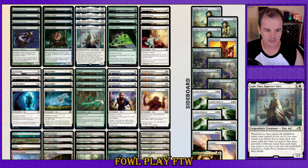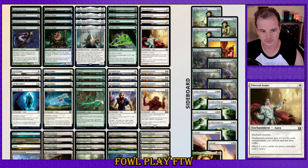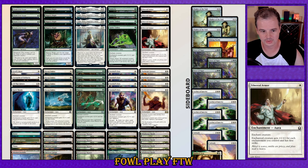We've got lots of vigilance for the Raghavan matchup with Sentinel's Eyes and Daybreak Coronet. Sentinel's Eyes plus any First Strike Aura lets you attack into Raghavan and still be able to block it. Post-combat, as a potential blowout, we've got Light Paws. We're going to be getting back our Sentinel's Eyes from our graveyard, our Rancor returns to hand, giving us draw triggers, and we can search up our First Strike, Totem Armor, Evasion, etc.